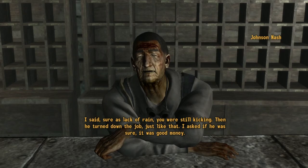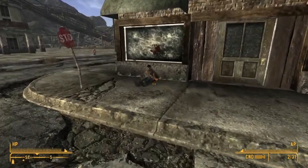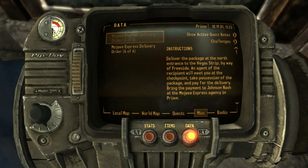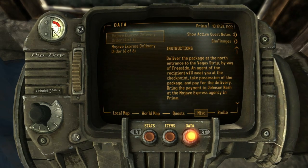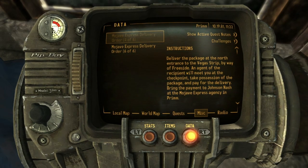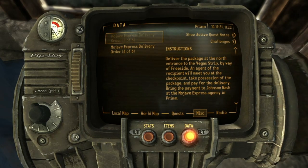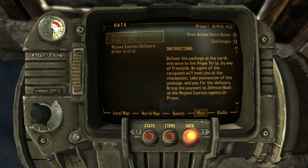Now that begs the question: how do they actually get paid for their services? If you take a look at the two manifests we can find in-game — one on us at the beginning of the game and the one on Daniel Wyand — we can see just how this works. The delivery order reads: 'Instructions: deliver the package at the north entrance of the Vegas Strip by way of Freeside. An agent of the recipient will meet you at the checkpoint, take possession of the package, and pay you for the delivery. Bring the payment to Johnson Nash, the Mojave Express agency in Prim.' As you can see, the manifest gives exact delivery instructions, and there's a very important part at the bottom: the person who takes possession of the package will pay for the delivery.